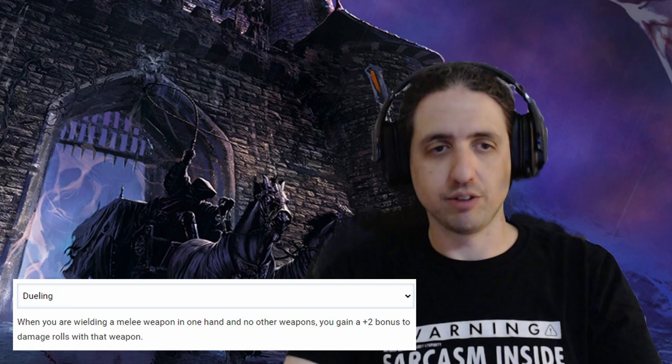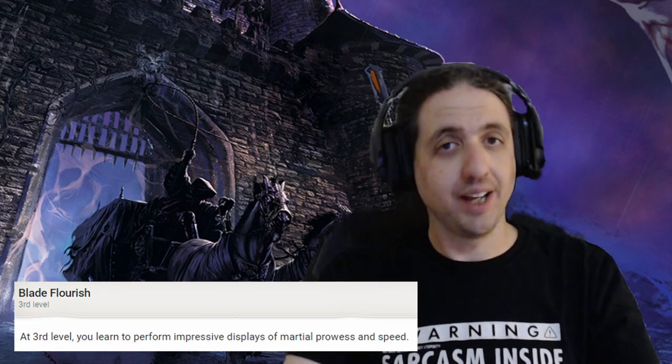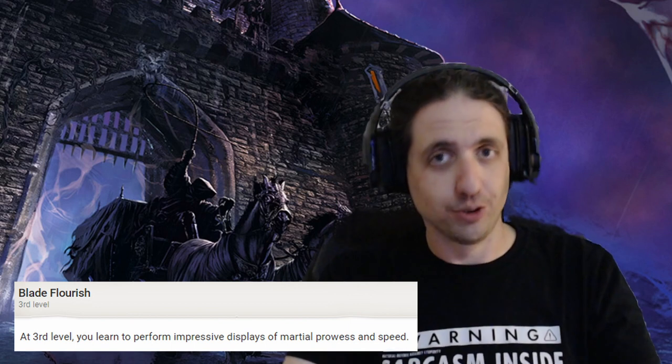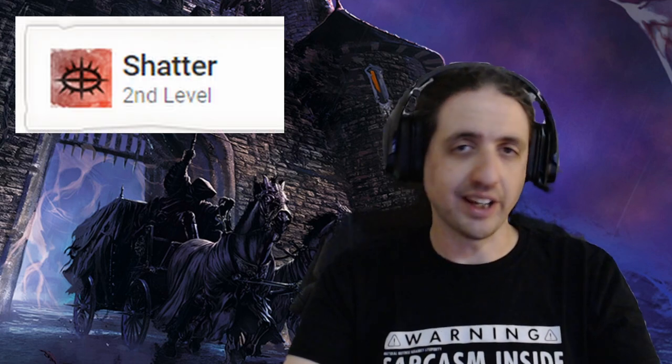The first thing you choose is your fighting style. There's not a lot to choose from, so I prefer Dueling to keep the use of the shield for extra survivability. Then you get the Blade Flourishes, which you can choose between at playtime, which is amazingly useful. You also get Expertise in two skills you are proficient in — choose what you wish depending on where you want to go. For a real spy build, go with Stealth and Deception. Since we can choose 2nd level spells, I prefer Shatter for some contained AoE damage.